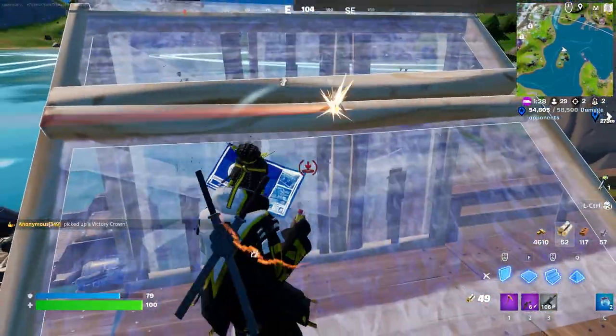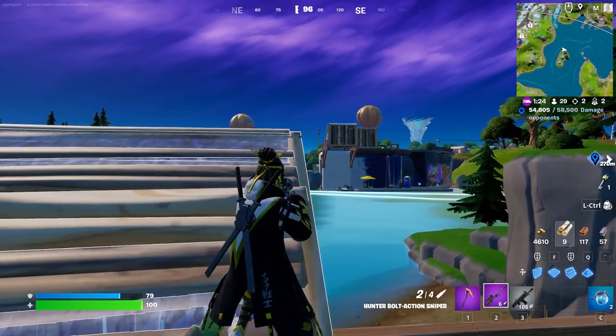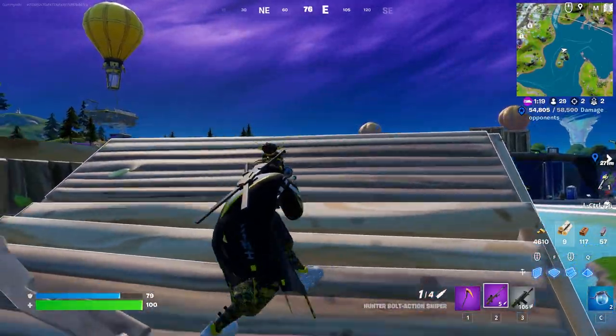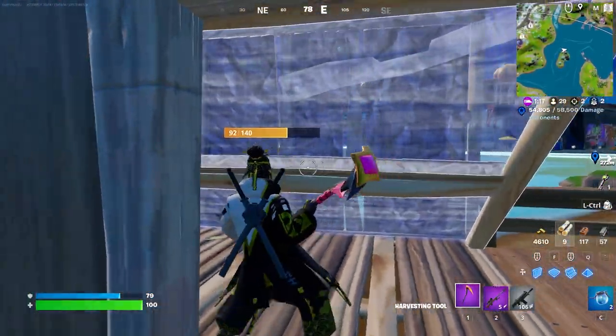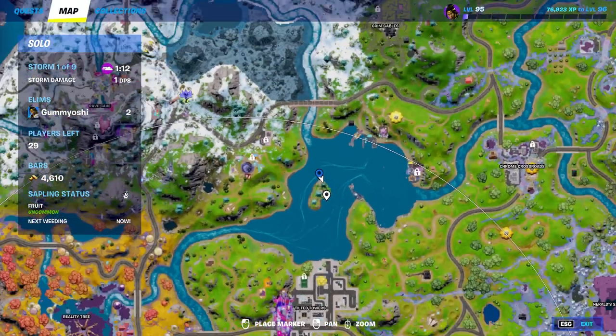Alongside that, there's also a fishing rod barrel, which will give you a fishing rod or a harpoon gun, which you can then use at the fishing hole right next to it and fish out a fish. So all you're going to need to do is go ahead and fish out a fish with that fishing rod, and then you'll be able to get your fish and the vehicle.